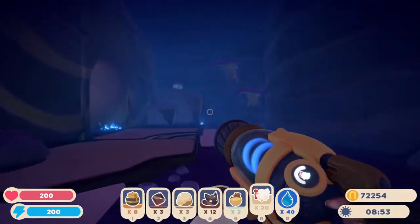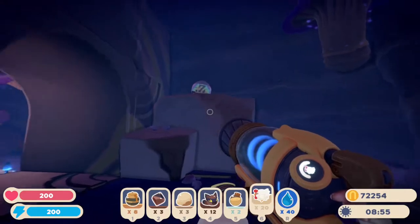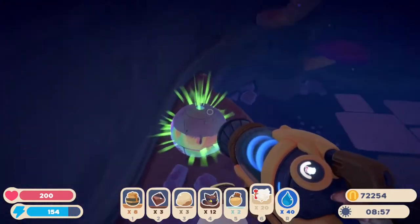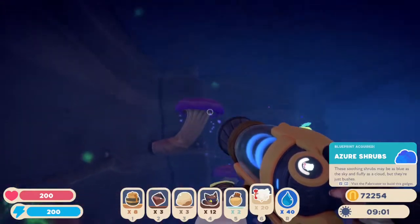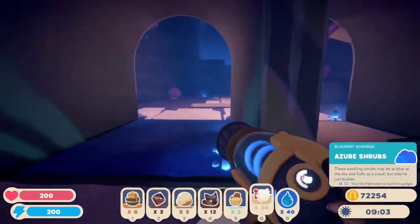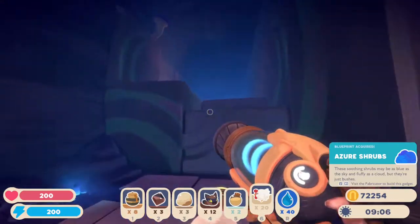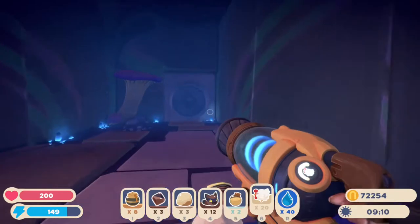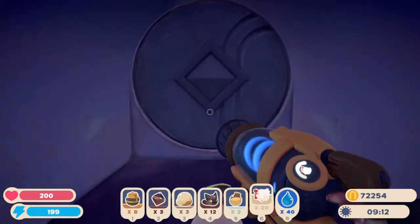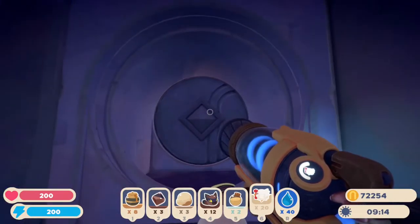Alright, so this is a cavern. What do we have inside? Just a treasure pod. And we're going to get Azure Shrubs. Is there anything else in here? Pretty please? More loot? Oh! Interesting.